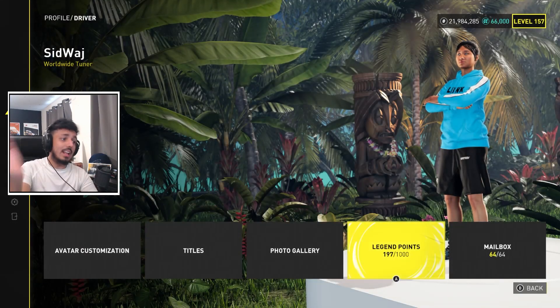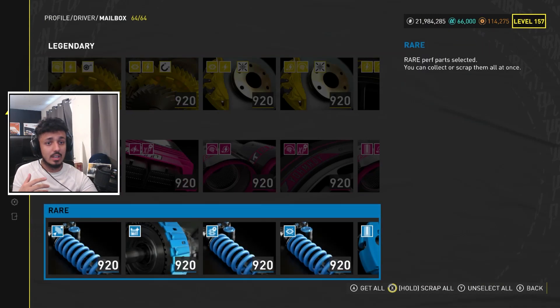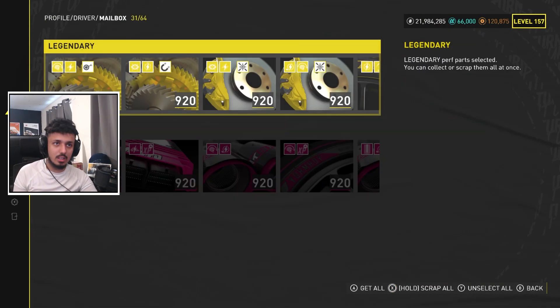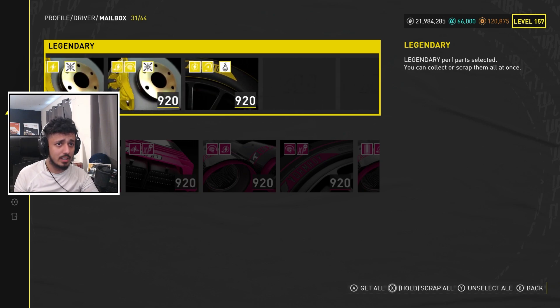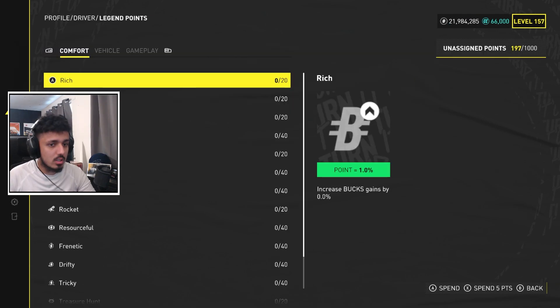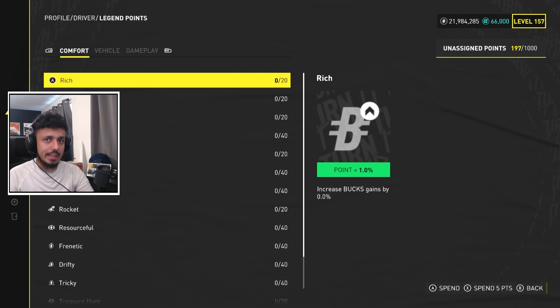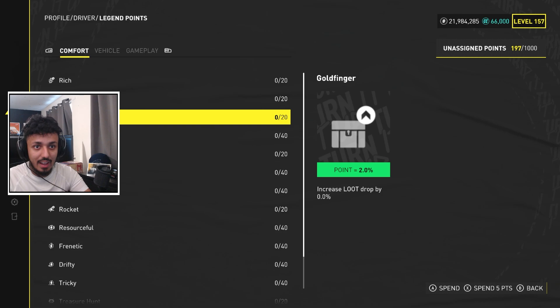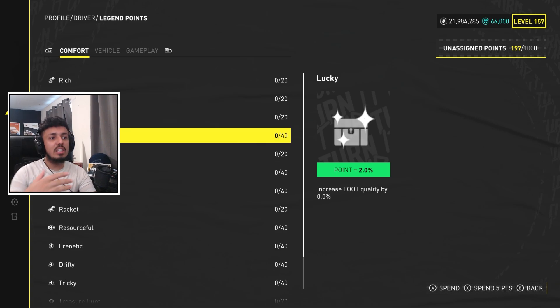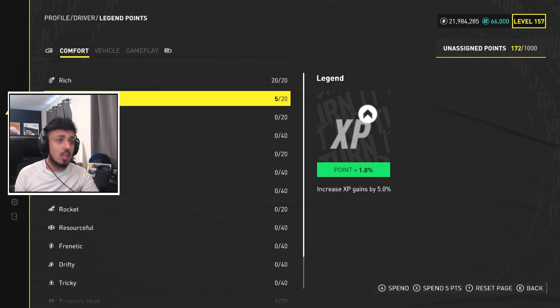You find the legend points page in Driver and then in Legend Points. By the way, the mailbox is here as well — a perfect place to scrap parts you don't need. There are a few differences from the Crew 2: in the Crew 2 there were unlimited ones like money, followers, Goldfinder, and Lucky, but now you can only put them up to certain amounts. The highest you can get is 20% more bucks, and the highest XP you can get is 20%.